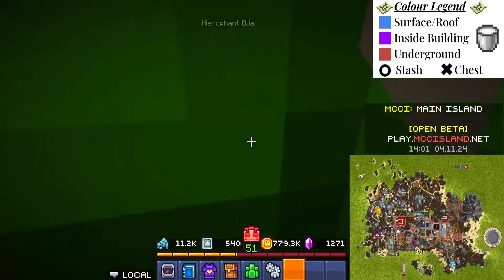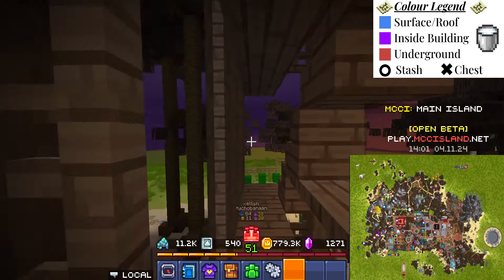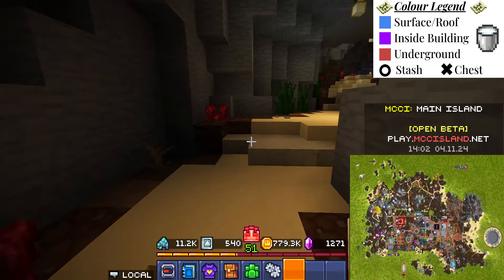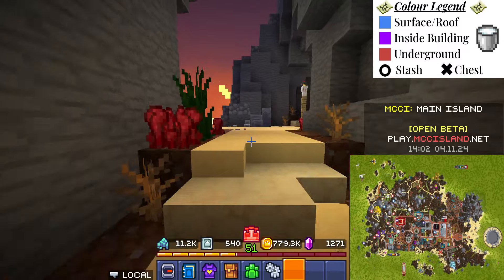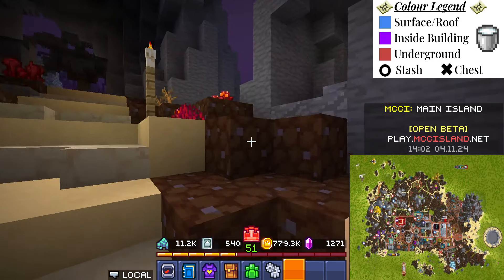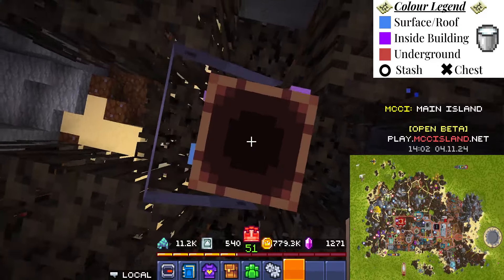Next, we want to kind of work our way up the mountain to get on top of a tree. The easiest way to do that from where we are is right here — go up, go into the cave system, work your way up and then work your way over here. We're going to be using one of those bridges to get on top of that tree. There are the coords. Onto the next.